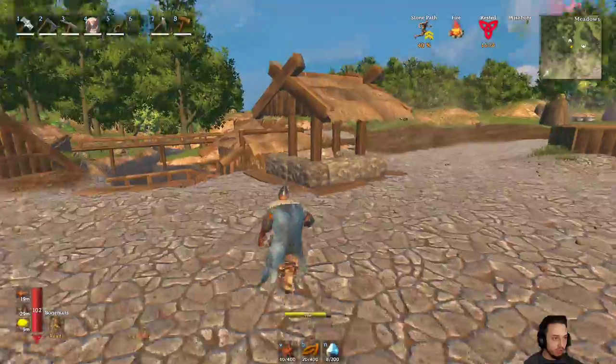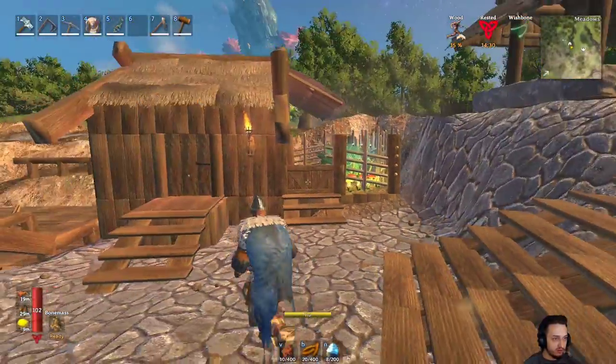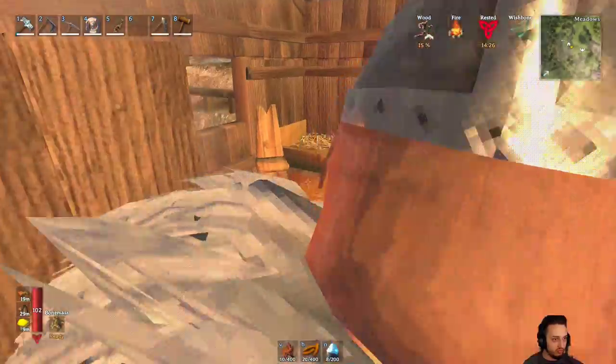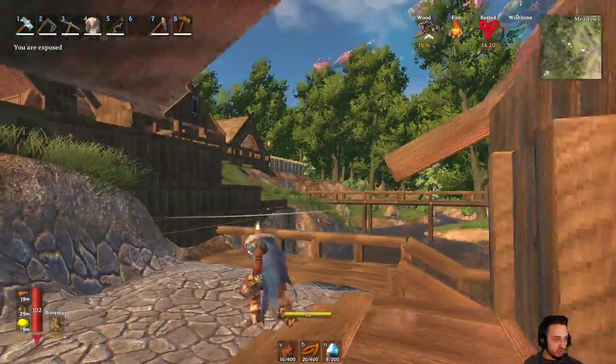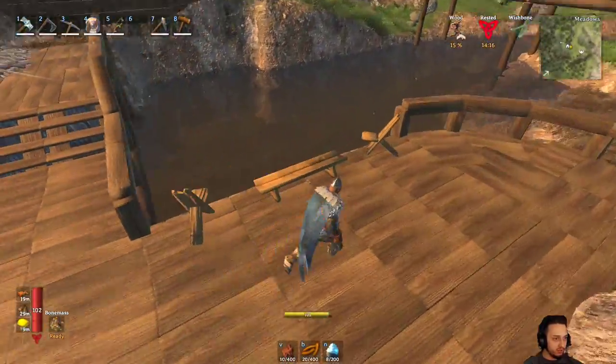Over here we got the well and a little area. This was the first house — I modified it a little bit, it looked kind of weird, so I put a normal looking roof on it. Nice little cabin, little garden. We also have a little fishing cabin because I just got done building a fishing area.